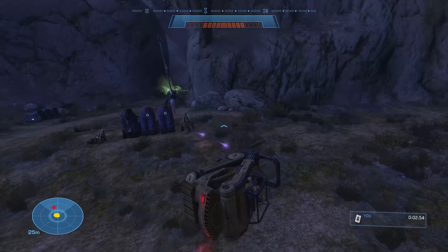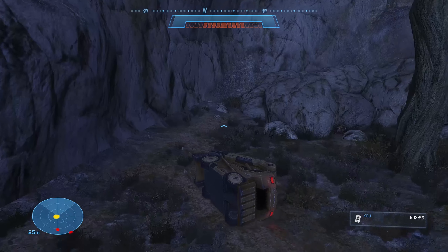You'll see I get pretty close in this attempt, but I didn't quite splatter the grunt. After only a few attempts, I was finally able to successfully get a splatter. As you can see in the bottom right-hand corner, it only took about two and a half minutes to splatter a grunt with a forklift using this method.